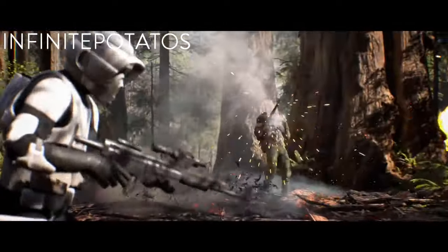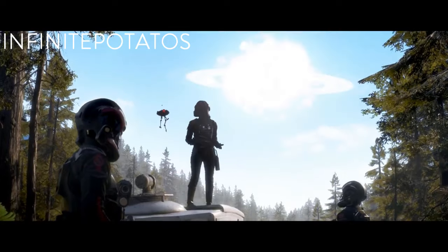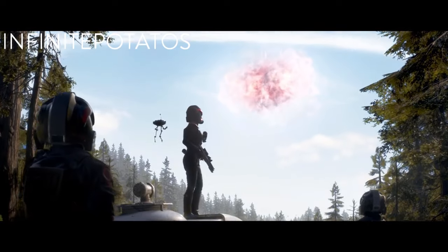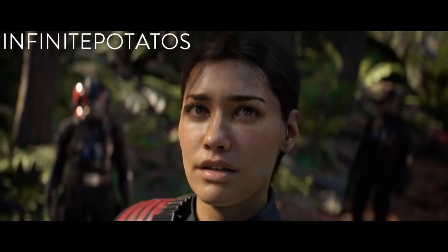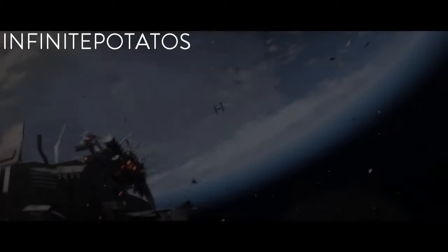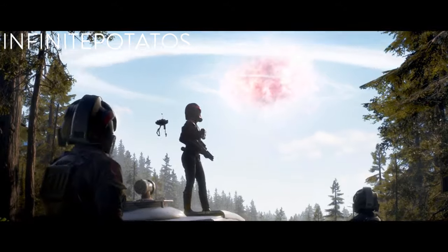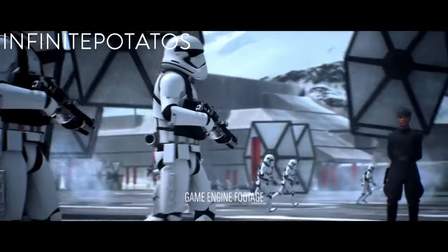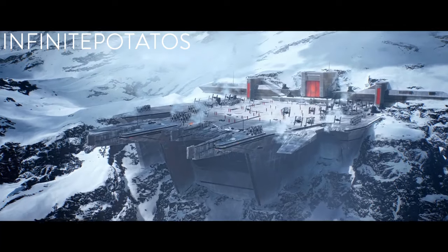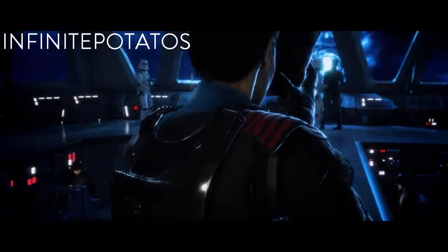First thing is first, this looks like it takes place during or after Episode 6, due to this first scene on Endor where they're storming the Rebel Base and the main character, the protagonist, looks up into the sky and sees the Death Star blow up. The timeline for the single-player campaign seems to take place around Episode 7. Here in this shot, you can see the Death Star 2 blow up, and then she says, 'I've waited 30 years for this.' I don't know a lot about campaigns, so I'm going to move into important multiplayer stuff because that's where I'm interested in.